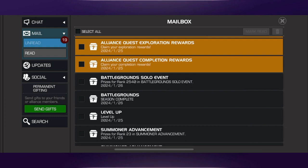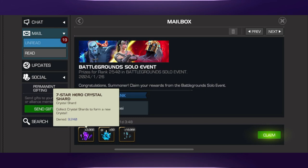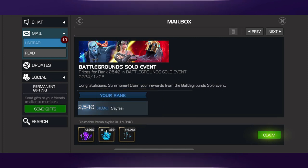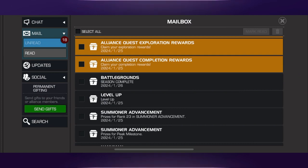Now we're going to move on to the solo event. I've ranked 2,540th. Once again didn't really push, but better than I thought I was going to rank. I do like this — there are 3,000 seven-star shards, enough for another six-star crystal. I'm only going to open those up when I have enough to open up another seven-star. And then a bunch of Sigstones, which always come in nice. I can always find a spot for some six-star Sigstones, although it's getting a little bit harder to find.